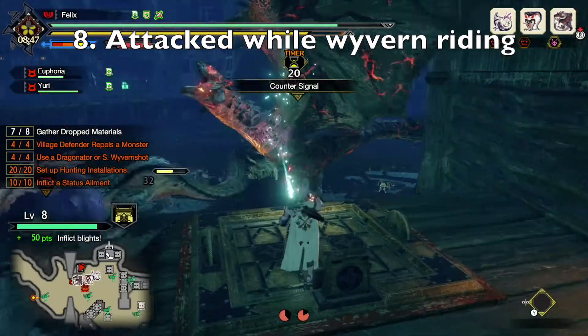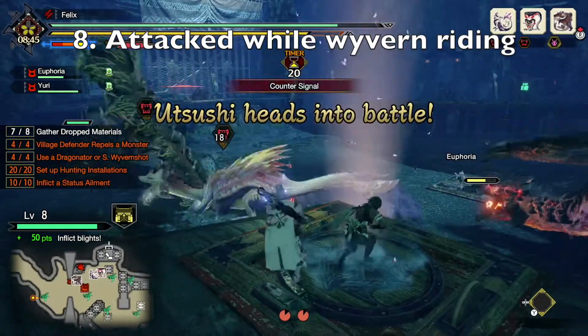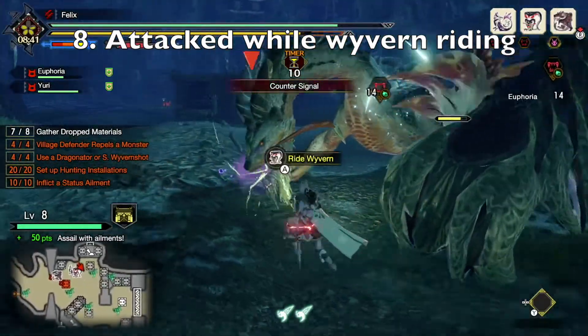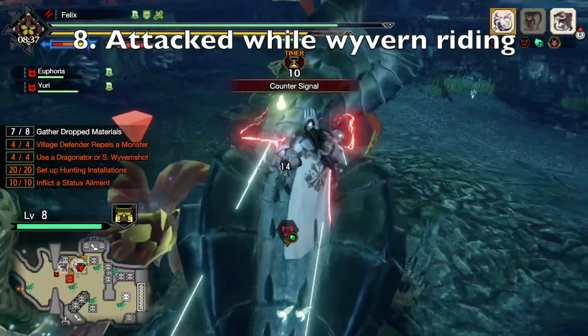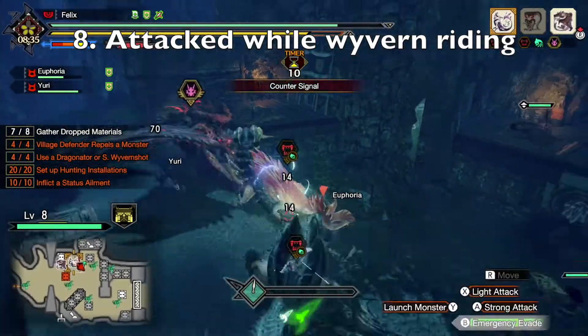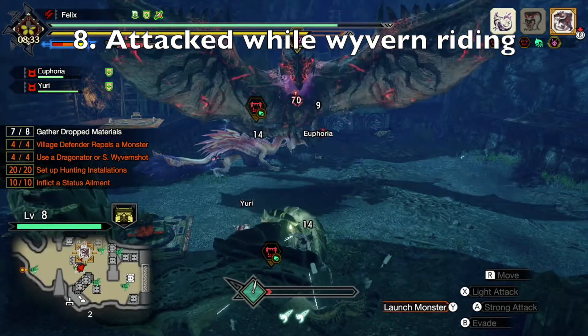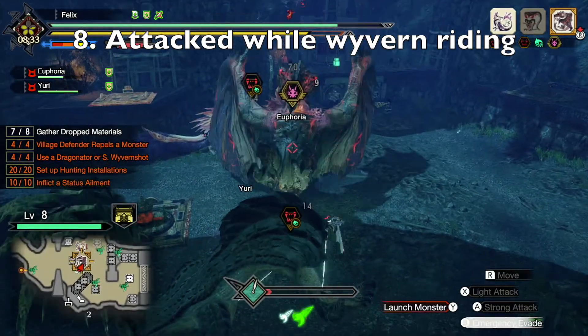The eighth and final way that I know of is actually not very reliable, but it is very cool. It is to Wyvern Ride a monster and then get hit by a status-inflicting move of another monster. In this instance, you can see that I'm Wyvern Riding Almudron and the Apex Izuchi hit my Almudron with a poison claw attack.